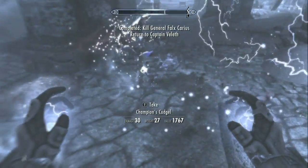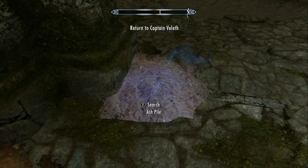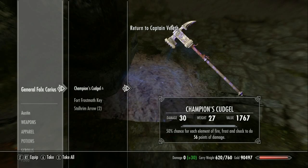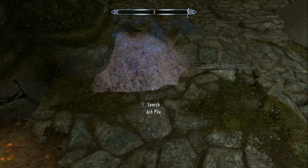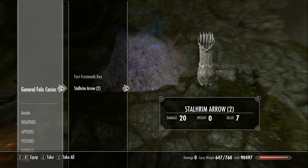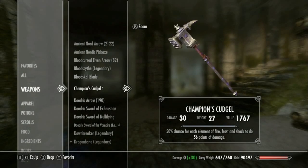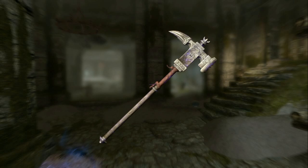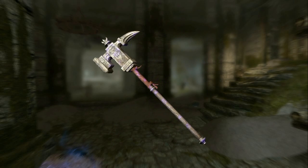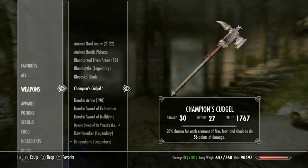The Champion's Cudgel normally does 30 damage, but its effect states that it has a 50% chance for each element — fire, frost, and shock — to do 56 points of damage. In other words, this weapon normally does 30 points of damage per swing, however it does have a 50% chance of doing an additional 56 points of damage for either fire, frost, or shock to your enemies. So each swing has a potential to do 86 points of damage, which is pretty awesome. I love this weapon — it's a great two-handed weapon and it's probably one of the rare and only ones that I'll use throughout the game.